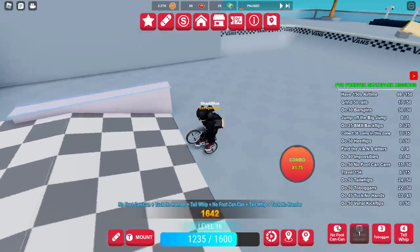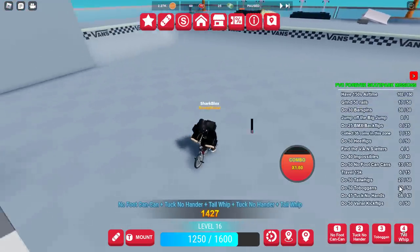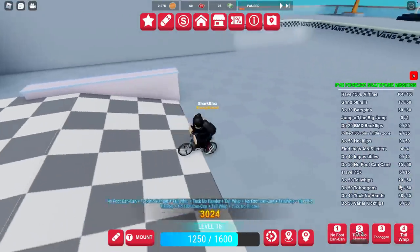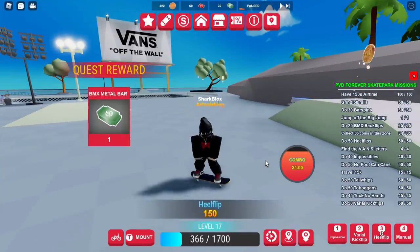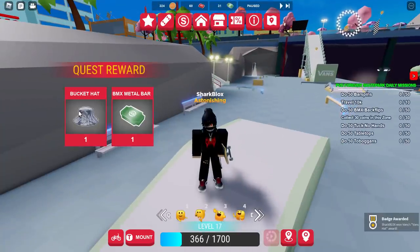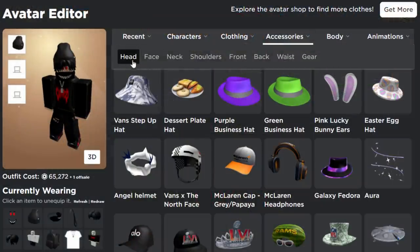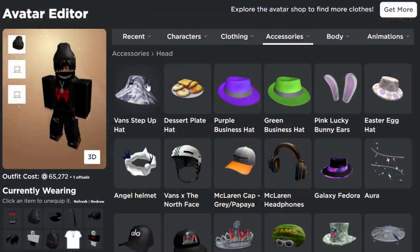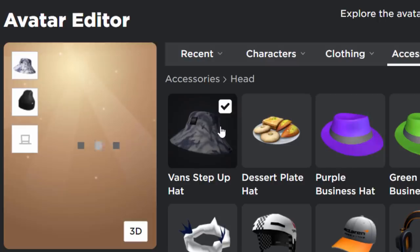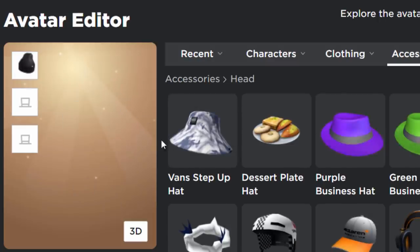Select all the tricks you need and spam one, two, three, and four on your keyboard — all the counts slowly go up. Once I only needed one more heel flip, I jumped off my skateboard, collected the coin, and it was finished. We got the bucket hat — and a badge! It wasted a lot of time but there you go. Inside hat accessories you can now see the Vans Step Up bucket hat. It's a pretty good item, though honestly not sure if it was worth all that effort.